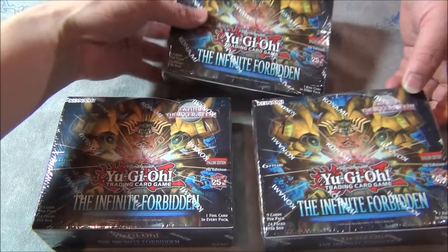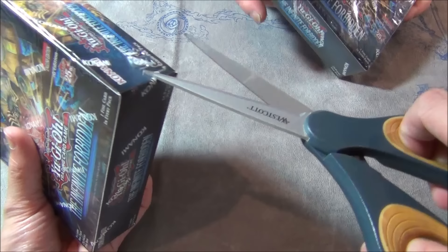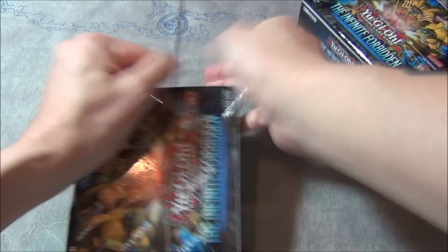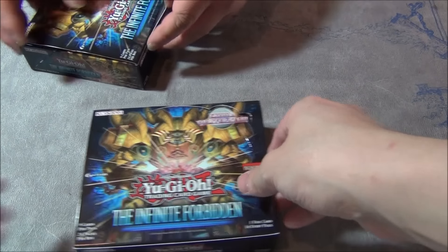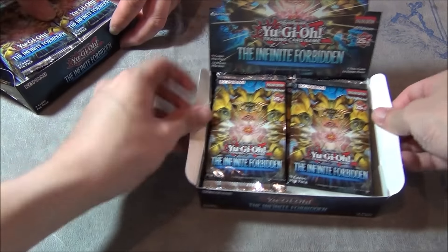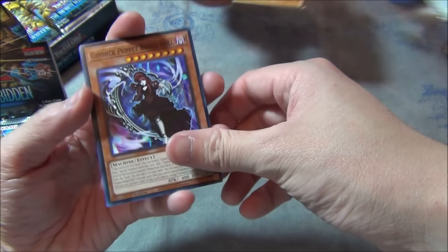This is my box and this is his box. We know he's going to pack better than me, so you already know. Okay, so we got three boxes. We got a chance to pull some cool cards for you guys, new archetypes like Exodia stuff. We'll go kind of slow at first but then we'll speed it up. We got three boxes so we got a lot of stuff to go through.